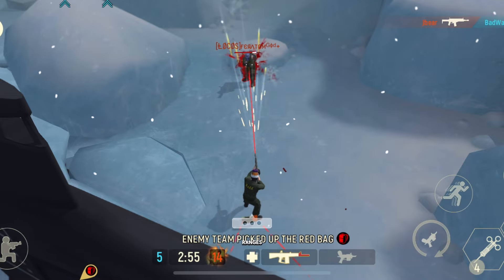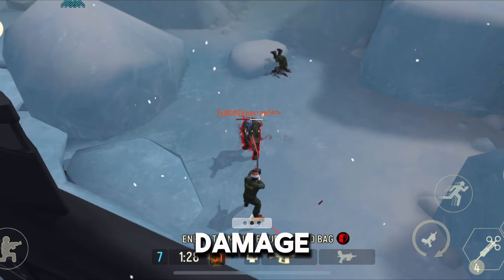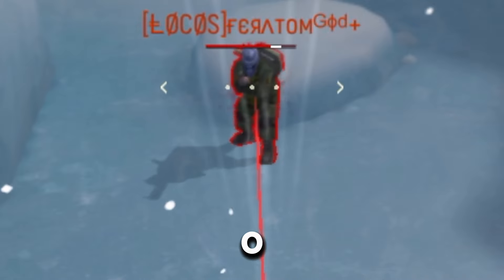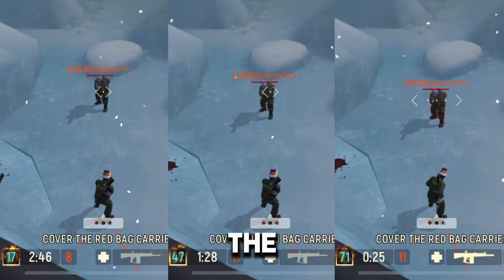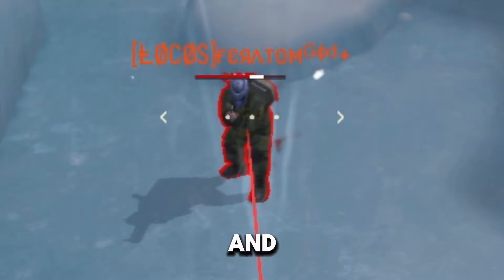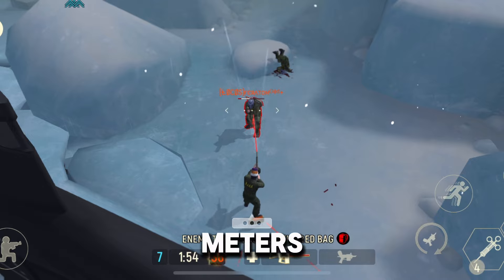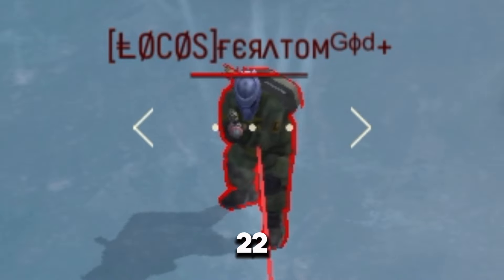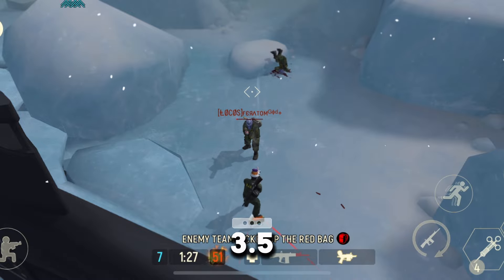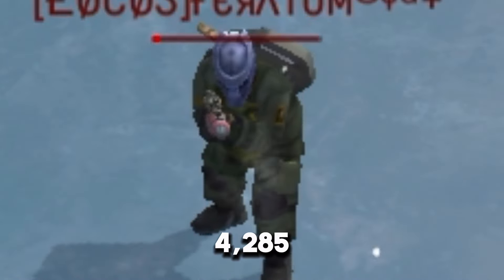Let's analyse the ranges of effectiveness for the UU10, because this weapon has 4 ranges of damage. The first at 9 and 8 metres, where damage varies between 0 and 1300. The second at 7, 6, and 5 metres, where damage varies between 500 and 1500. The third at 4.5 metres, where damage varies between 2200 and 3200. And the last at 3.5 metres, where we have its maximum damage of 4,285.